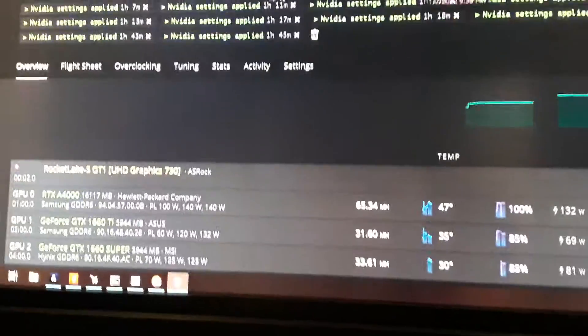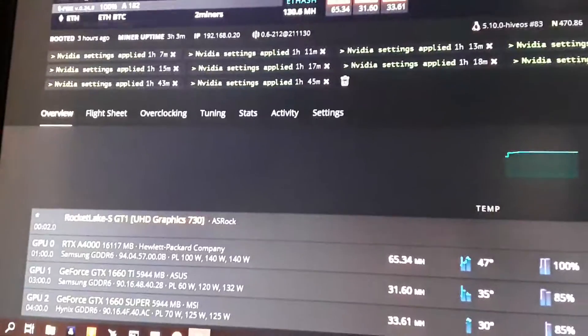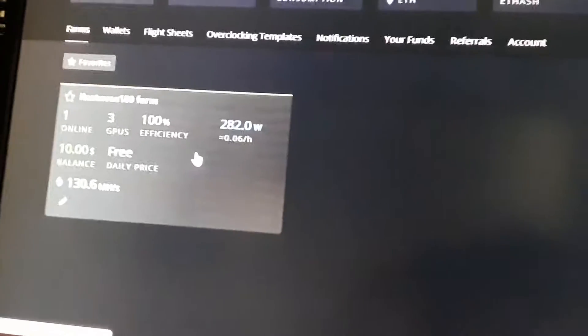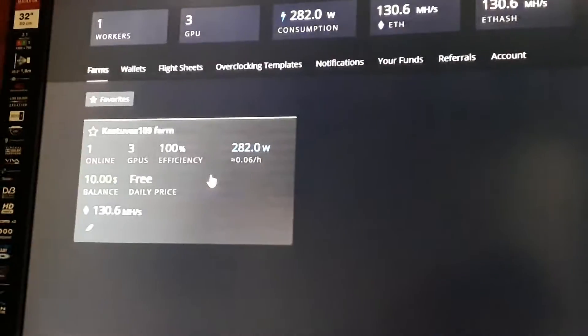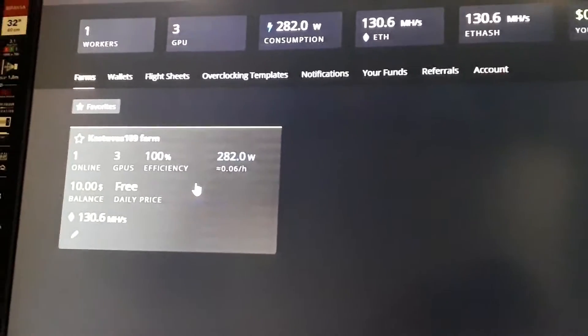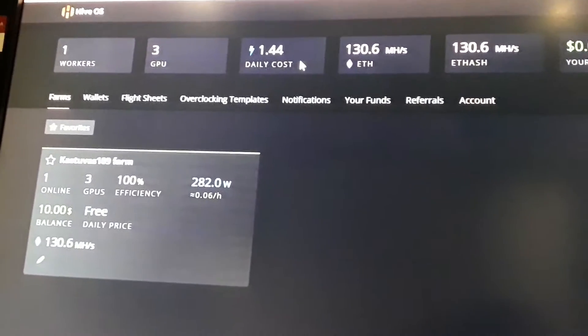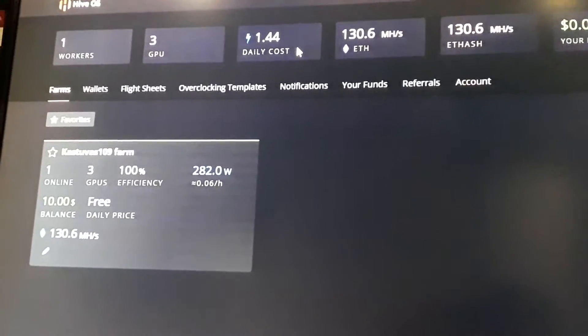I'm pushing 130 megahashes total and using around 282 watts — that's like really really good. That's about 0.46 to 0.47 megahash per watt. Pretty good.